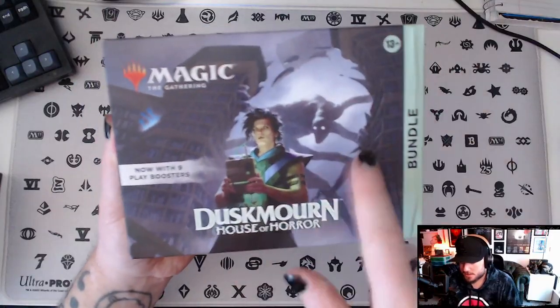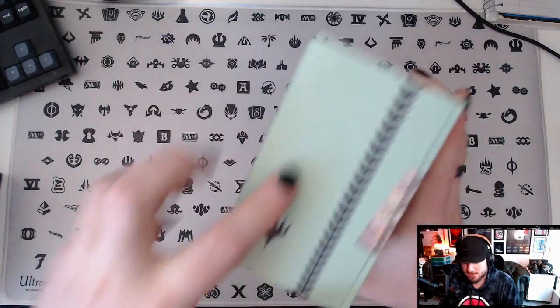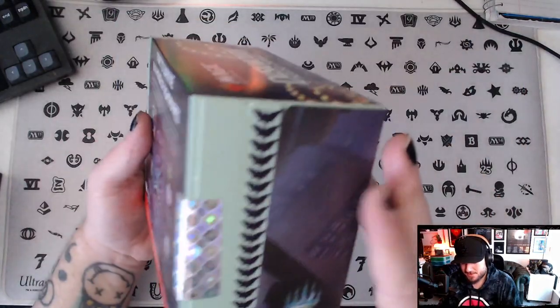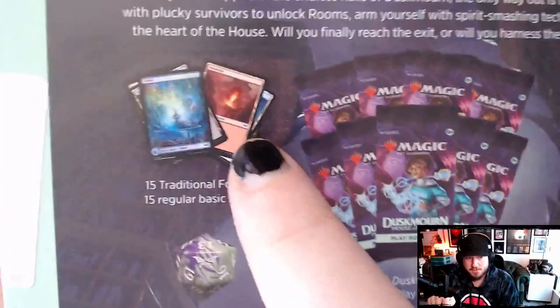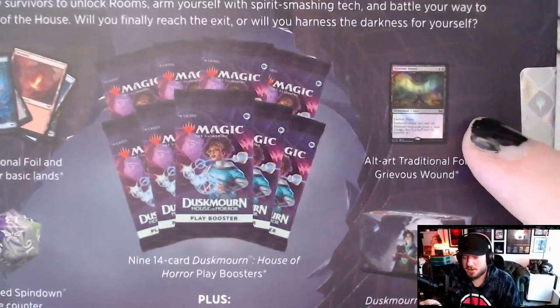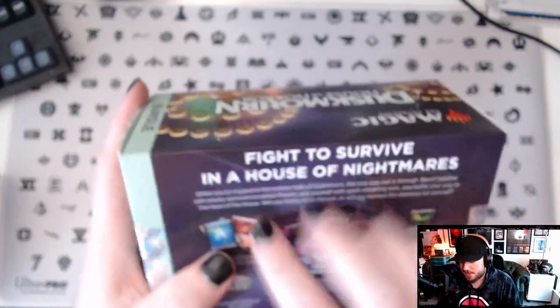We've got this cool set art here, the logo at the top, the chandeliers. I'm not sure I love this color — it's like mint — but I guess it's part of the pack art, so that makes sense. You get nine play boosters, an oversized die, 15 traditional foil and 15 regular basic lands, some full arts, an alt art foil promo card, and a box to keep your cards in. Fight to survive in a house of nightmares.